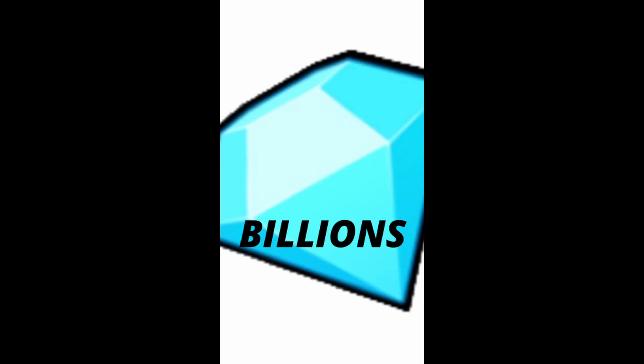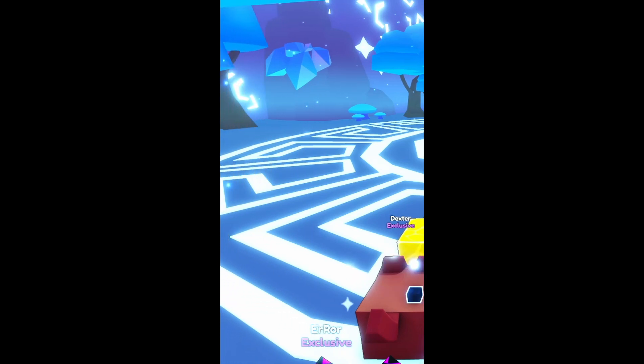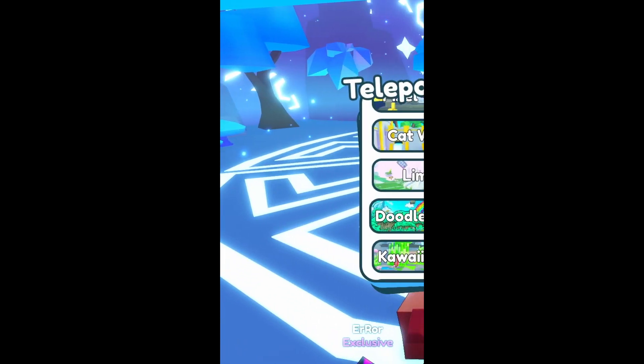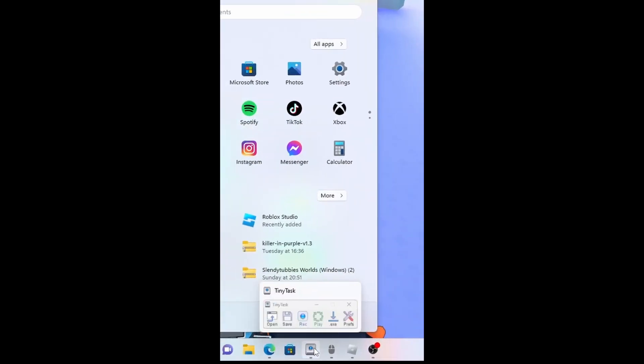How to get billions of gems per day. What you want to start by doing is getting max fruits. To do this, go to teleport. Now download a program called Tiny Task and an auto-clicker of your choice.